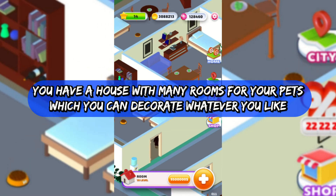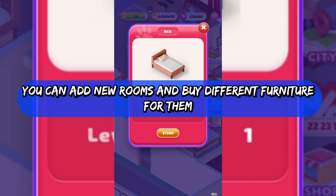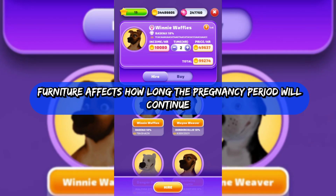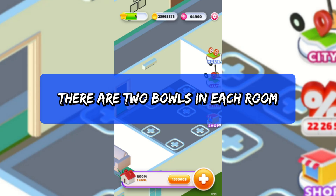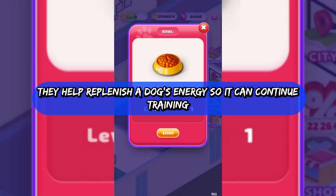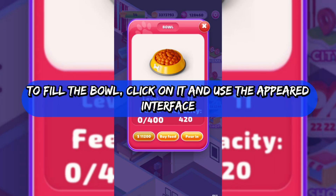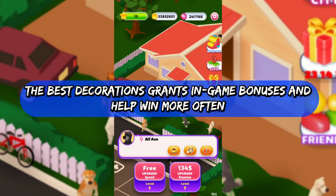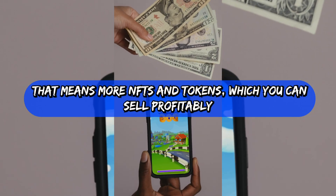Be the first breeder in town and get the best prizes. You have a house with many rooms for your pets, which you can decorate however you like — you can add new rooms and buy different furniture for them. Furniture affects how long the pregnancy period will last, and you are free to improve your furnishings as well. There are two bowls in each room; they help replenish a dog's energy so it can continue training. You can also buy dog food in the store to fill the bowl — just click on it and use the interface that appears.